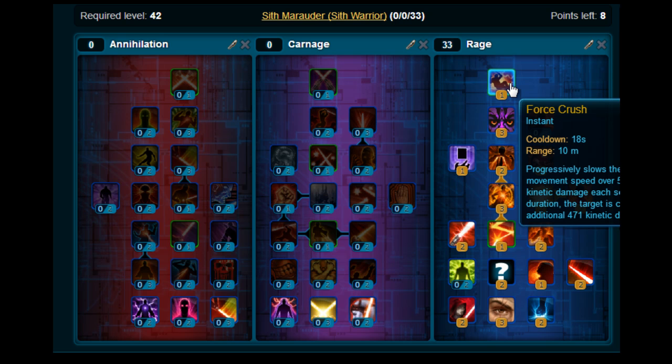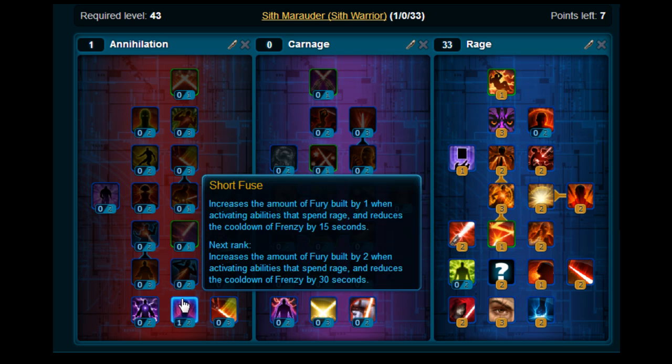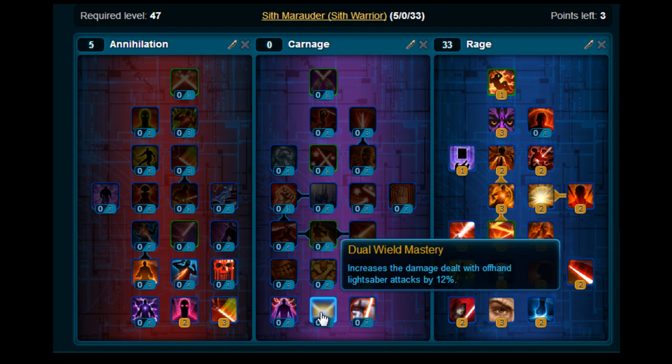Moving across to the Annihilation tree, you want to put 2 points in Short Fuse and 3 in Enrage Slash. Then just put 3 on Dual Wield Mastery to finish off. So that's the build as it will be at level 50.